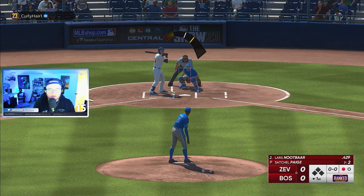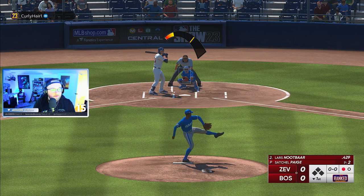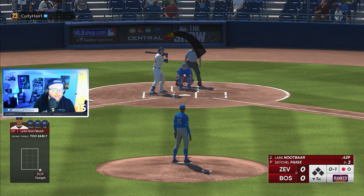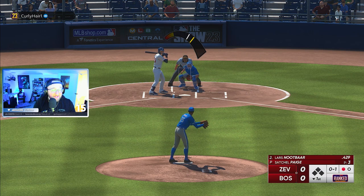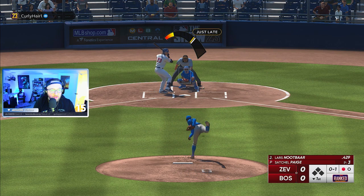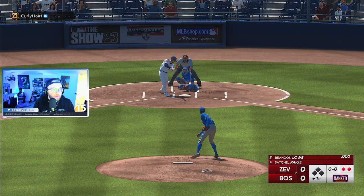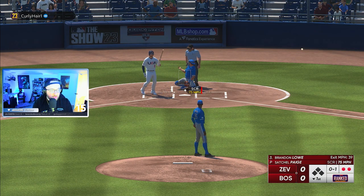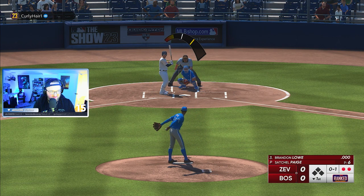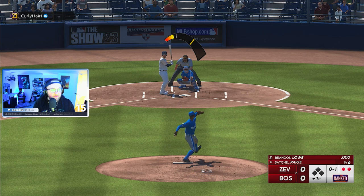A little junk outside, low and outside. Swing and a miss — we are dotting these pitches. I love it. This card is so good. I think Satchel Paige is my new go-to starter for sure. See if we can get a strikeout here — yep, swing at the junk, that's what we want. That four-seamer is going 97 to 102 miles per hour.